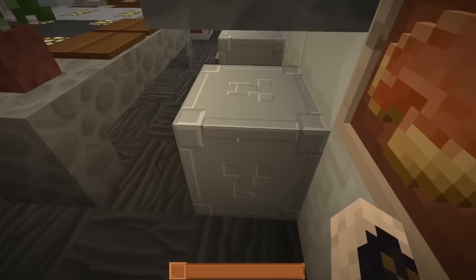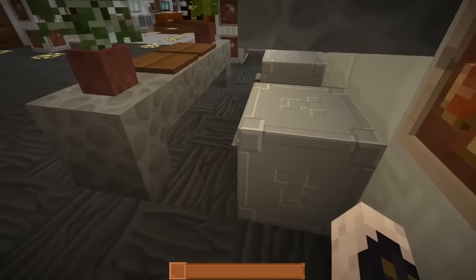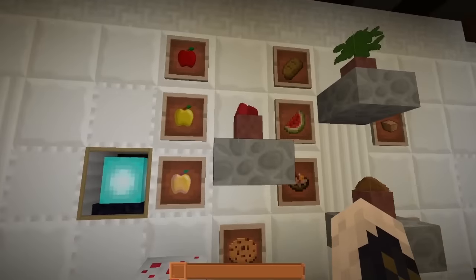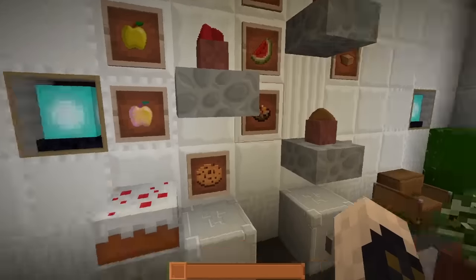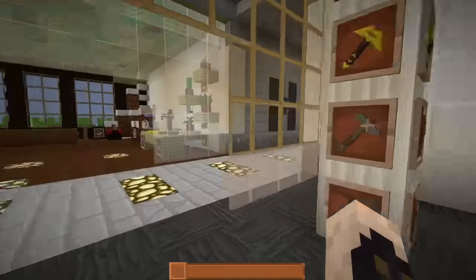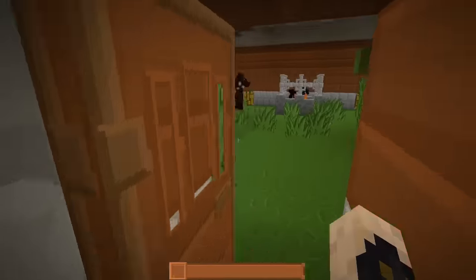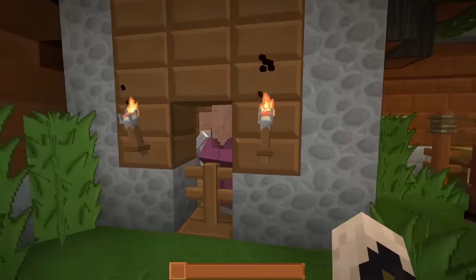It looks like 3D but isn't quite 3D — those are the iron blocks. Got all the types of food; looks like a couple still need to be done. Let's take a look at the biome rooms — we're going to have the savannah up first. The savannah wood is quite dark.